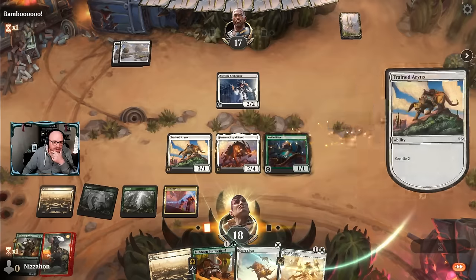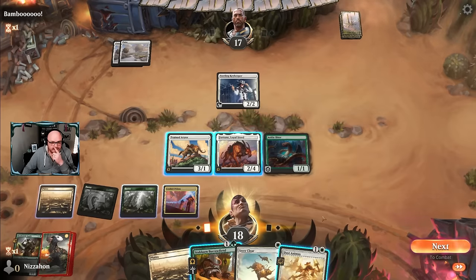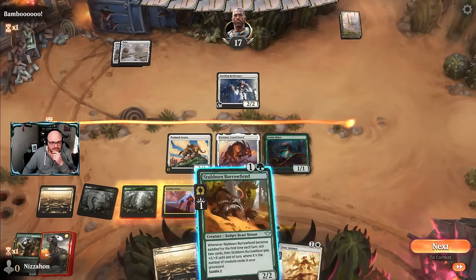We want to give this first strike. This says non-mount, right? Oh, it does need two power. Read your cards, kids. I would have played the Burrow Fiend if I was thinking. It's probably what we're supposed to do anyway - I do just have Steer Clear. We'll play the Burrow Fiend. We can crew both of them.